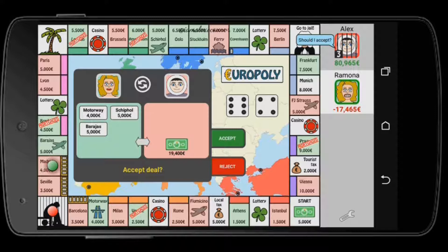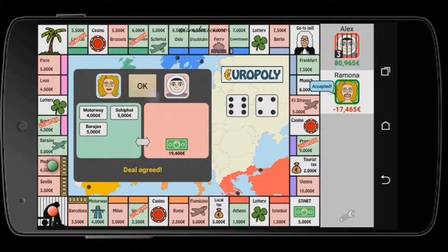The opponent is really in debt now — she's trading three of her transport properties for approximately 19,000 euros. This seems like a good deal since I'd get her places and she'd get money, but she won't last at this point anyway. I could reject it and she'll totally fail — I hope I won't regret it.